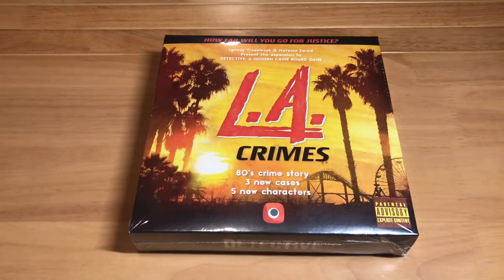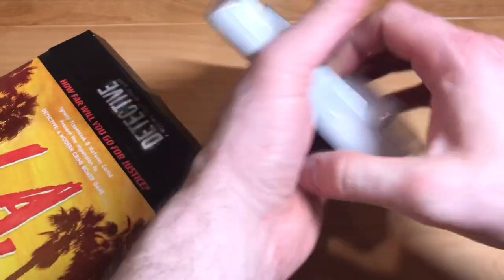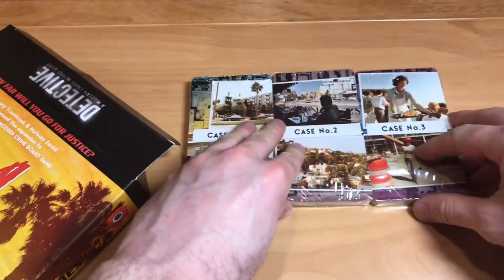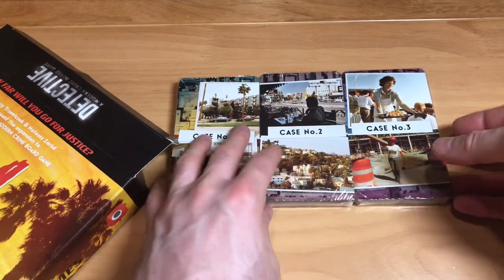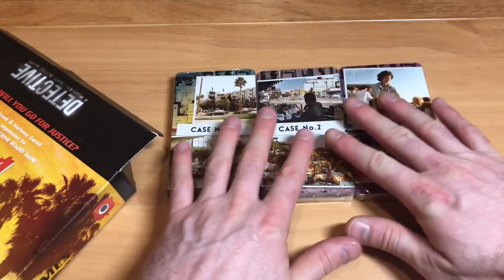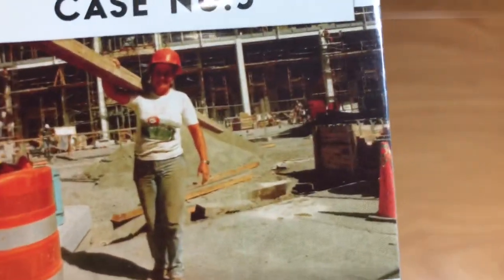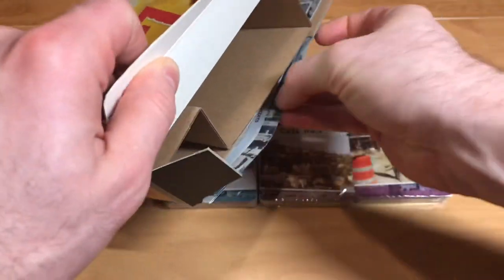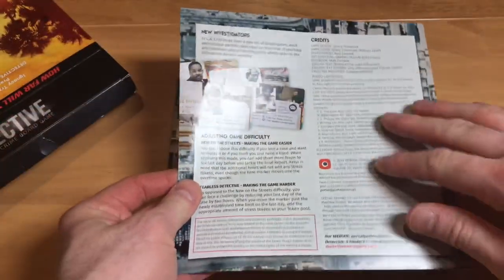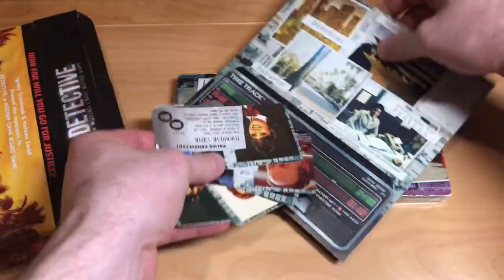I'm going to take the shrink wrap off and we're going to get to it. With the shrink wrap off, let's see what is inside this box. It looks like it starts with all three of our cases. I'm not going to open these shrink-wrapped packs because if you've ever played the first one, you're not supposed to look at these cards unless you're told to — opening them might spoil some stuff. So we're just going to look at the absolutely awesome art on these. There's also an instruction booklet; I'll have to read through it to figure out what rules have changed or what new mechanics have been added.